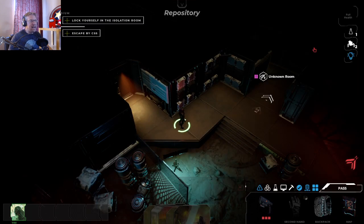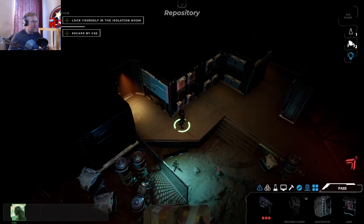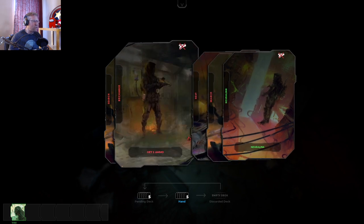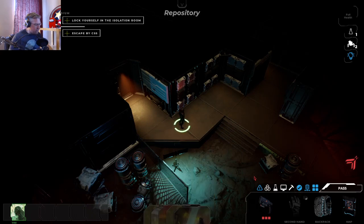He does a lot in this game and is very interesting. I've never really played the Hacker, but I played with the Hacker last night and the guy was great. There's Neuralink — I can use a computer action in any powered section, even without a computer in the room. So he is accessing the computer; he can do search, rest, recharge. What I am going to do first is head out and explore.